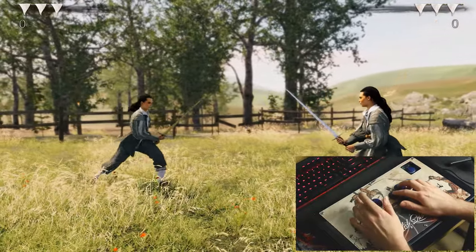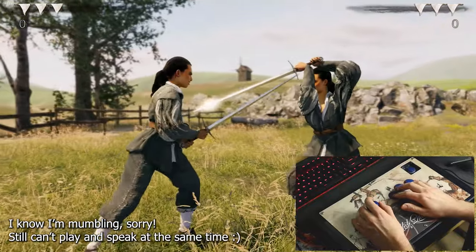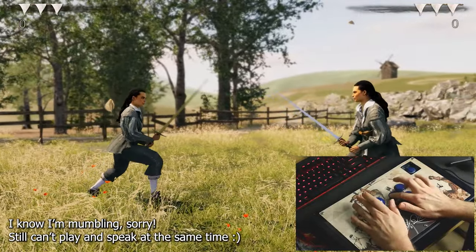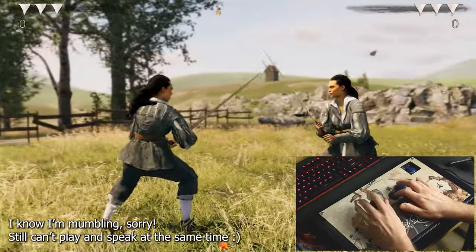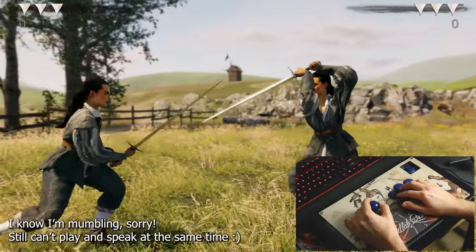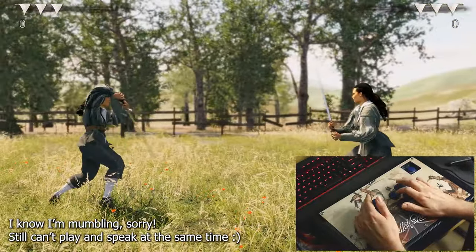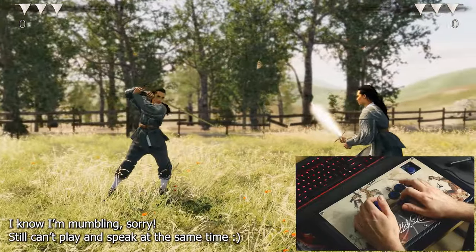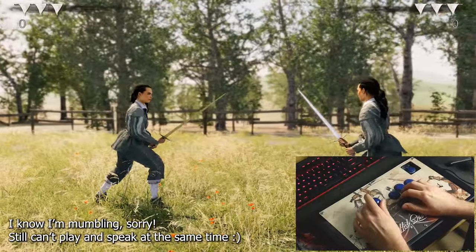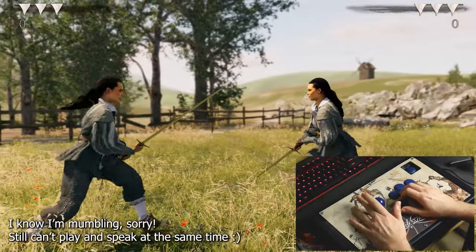There's a lot of combos with the longsword. You have your combos like this, and of course the Sverkopter, and of course you have your side attacks — and those side attacks also have combos. There are some really tricky shots, like attacking the leg.